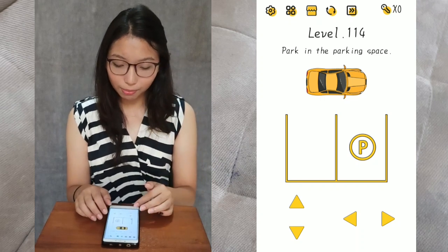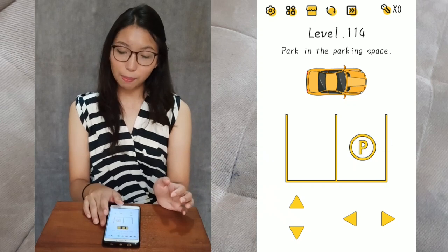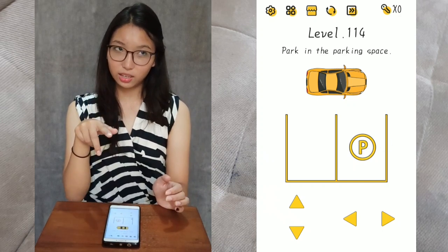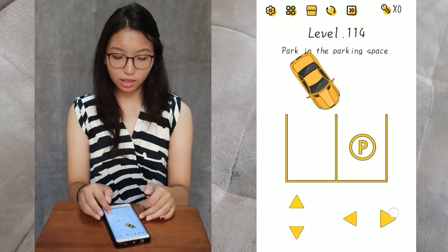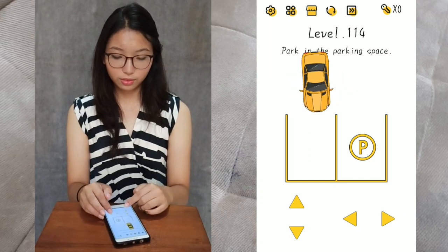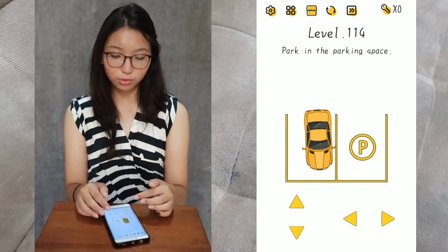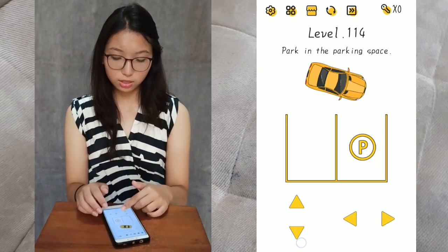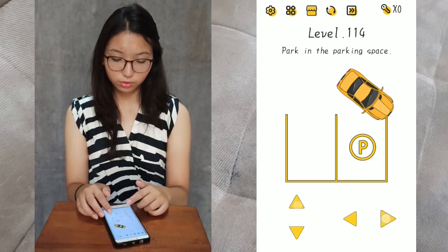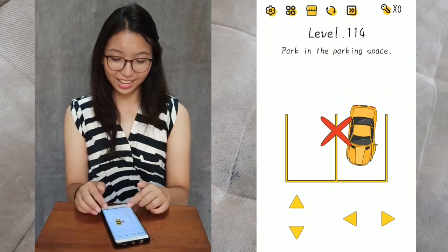Level 114. Park in the parking space. So you have to park in the space — it has the P sign. Let's park already. Let's try to park it in this part. It doesn't work. So you have to park in this place.